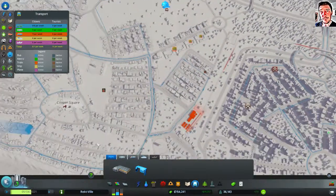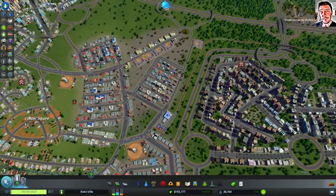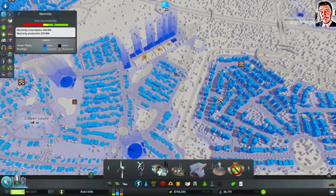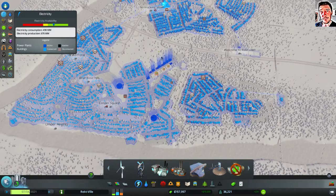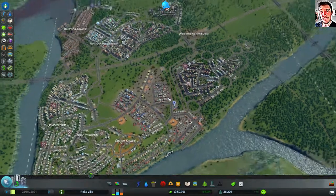Something like that. Let's just check how much money the nuclear power plant costs. Two hundred thousand — it's not that far off. So in the next episode I think I will replace my coal power plants with a nuclear power plant. But this part is done now.